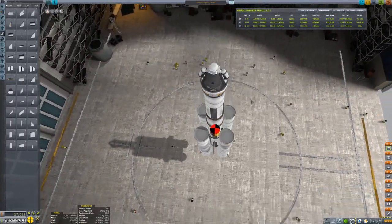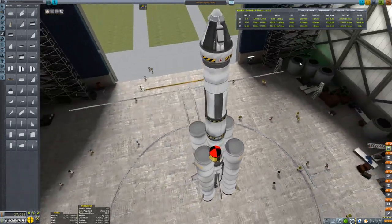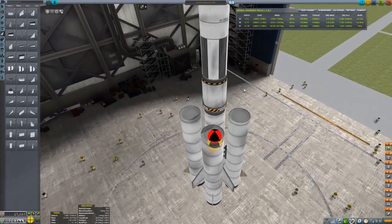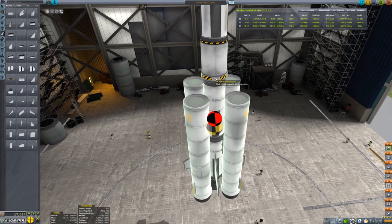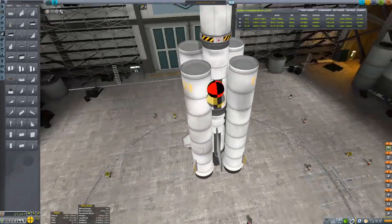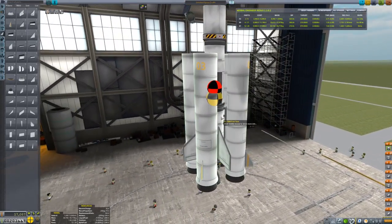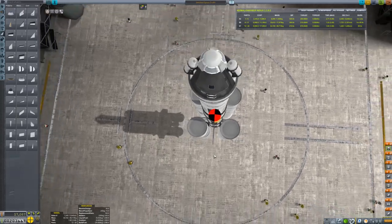So here's how this is built: we have the command pod which will hold Jebediah Kerman, the parachute, two mystery goo experiments, and an antenna in case I decide I want to transmit things if something goes wrong. Below that, one fuel tank full of liquid fuel and oxidizer for the swivel engine. Then we decouple, with two more fuel tanks and a Reliant engine. We also have four solid fuel boosters to lift us up and get us a good start out of the atmosphere, with radial decouplers. That's the craft.